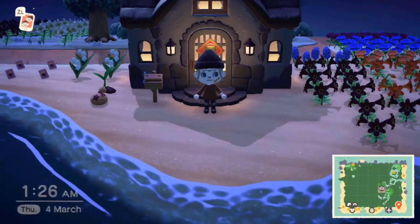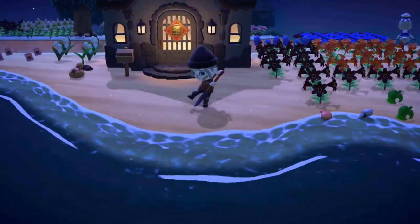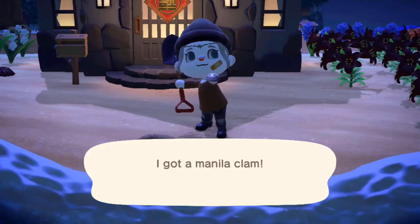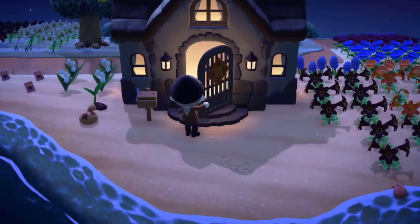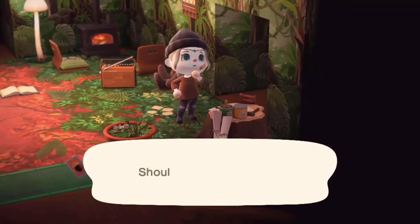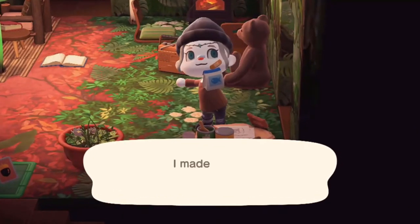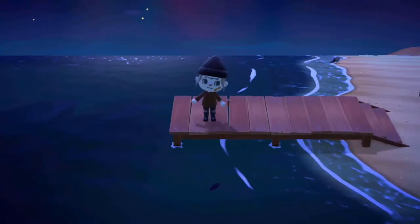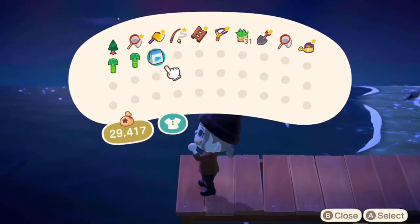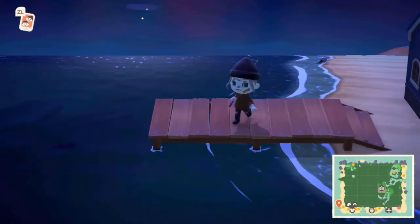The first thing I want to talk about with fishing is fish bait. To get this, take a shovel to those little spurts in the sand across your beaches, dig one of those up and you'll get a manila clam. You can then take these to the crafting bench — you need no other materials — and make them into fish bait. Although fish will spawn randomly anywhere on your island, this can be really good for those fish that you can only get in specific locations. For example, some fish will only spawn on the pier, so with my one fish bait I'm going to run over to the pier and throw it in.